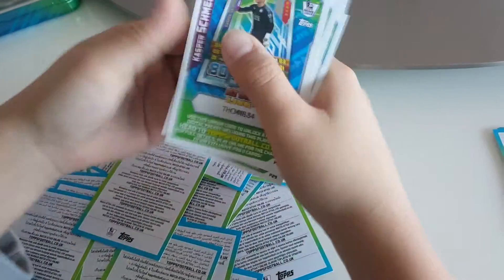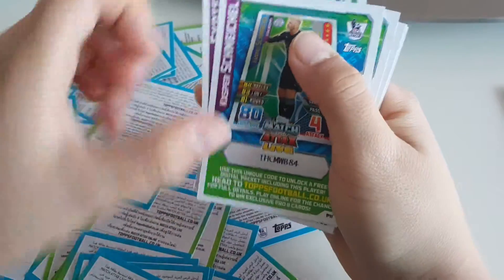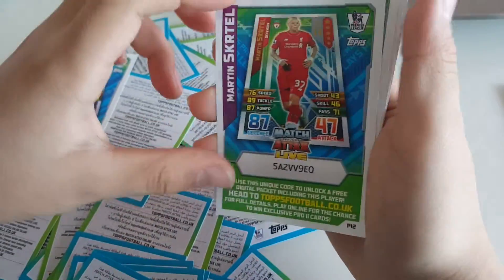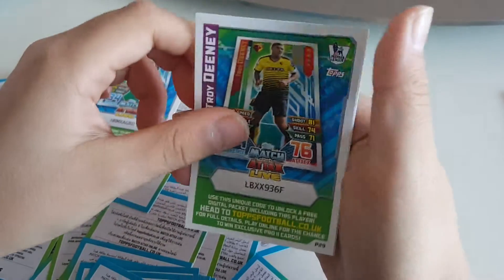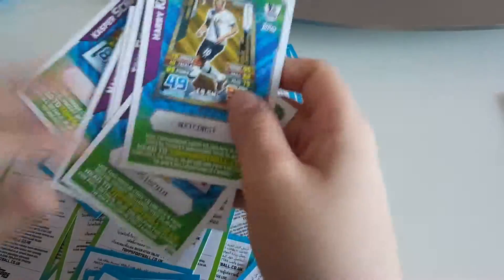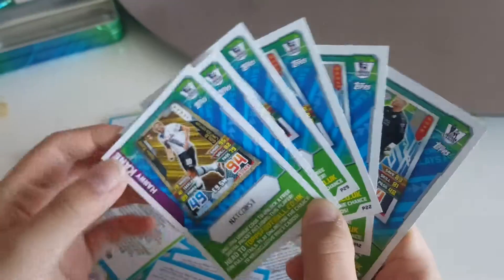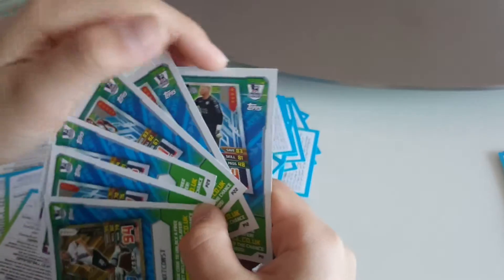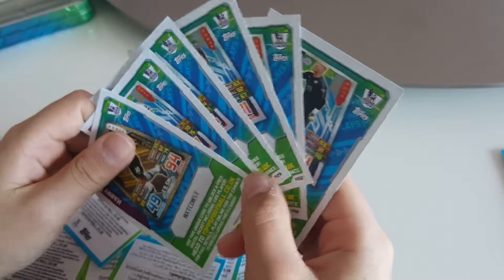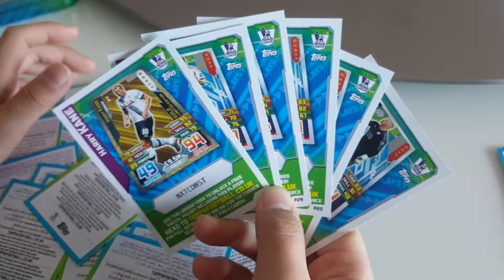Let me round up and show you all the code cards: Casper Schmeichel, Skirtle, Rodriguez, Denny, and last but not least Harry Kane. So here are the six code cards today. If you want more code card videos, like and subscribe and maybe I'll do more — maybe Champions League cards or some FIFA 365 ones. Hope you liked this video, bye!